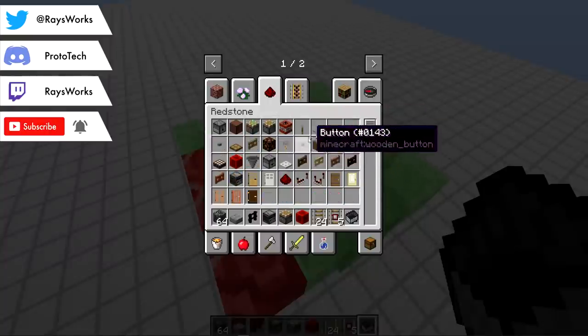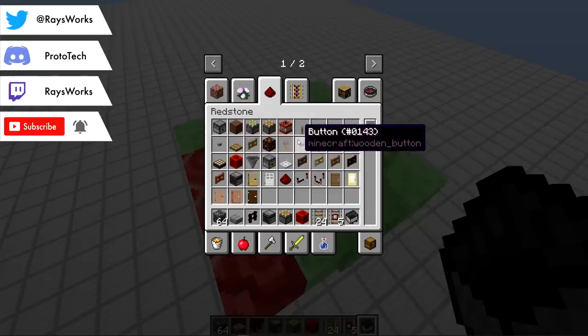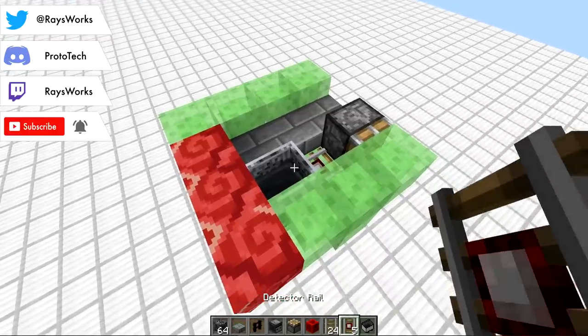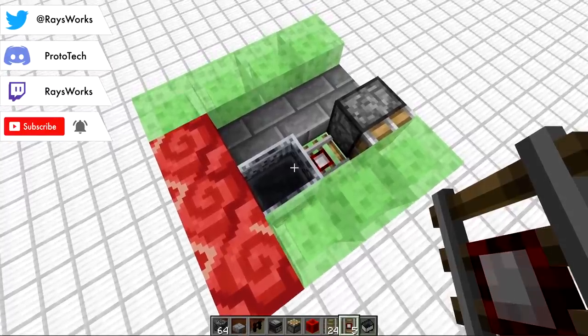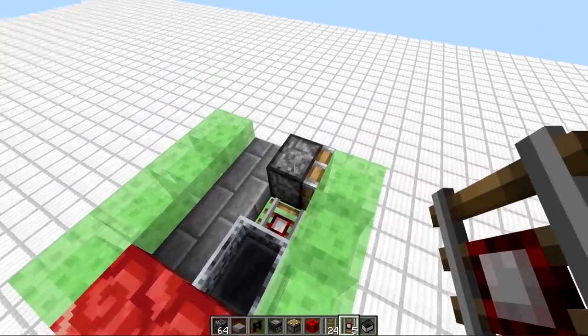If you look in the redstone component section of the creative menu, there are quite a few different redstone components, but very few of them can actually interact with entities. The ones that can — like tripwires or pressure plates — cannot actually be moved with flying machines. But rails can be moved, and they can have a minecart entity interact with the power rail, allowing you to turn the flying machine on or off.